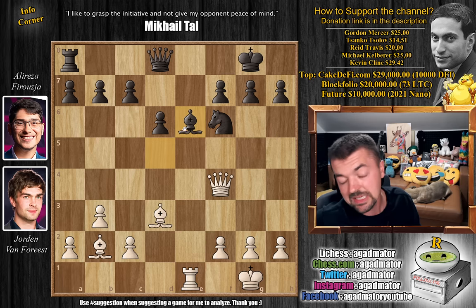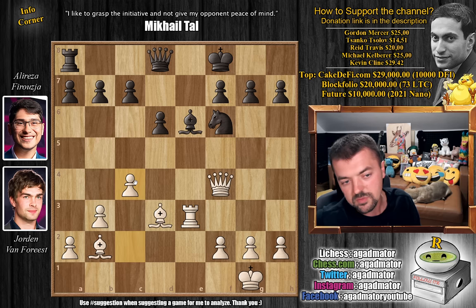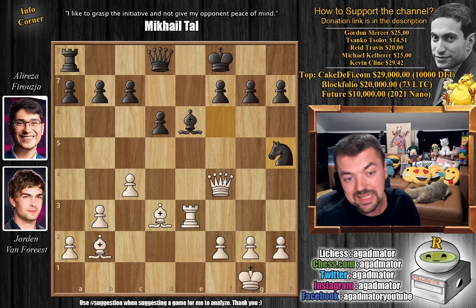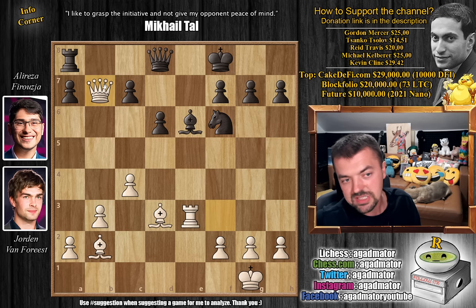We have Bishop back to e6 - Alireza again has to waste a move because the Bishop on d5 is undefended and very weirdly placed. So here, Rook to e3 - we are getting that free Rook lift. King to f8 and now Pawn to c4. Jordan first wants to make his pawn structure nicely set up. We have Knight to h5 now attacking the Queen, and Queen to f3 just attacking the Knight. Knight back to f6 and here Queen captures on b7 - you win your pawn back and you have the Bishop pair and a really awesome position.